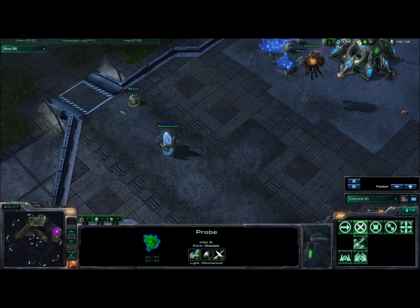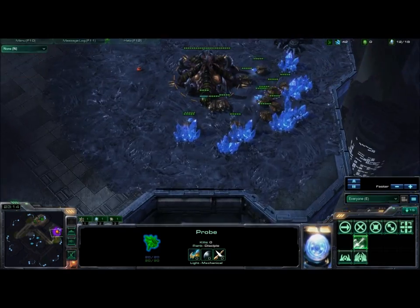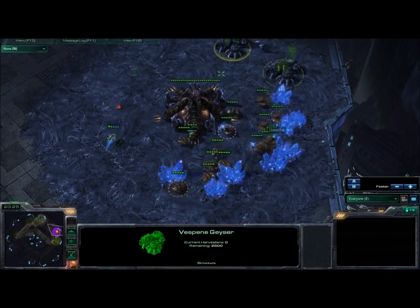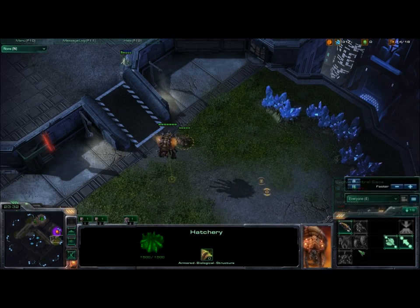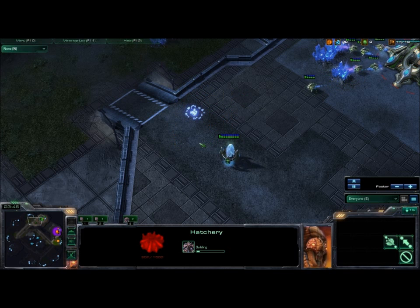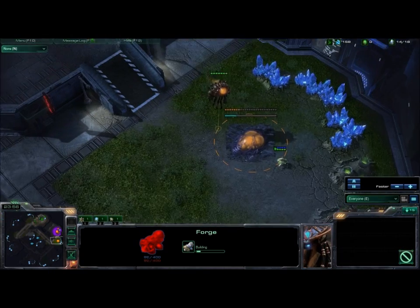We start off with throwing down a gateway like normal. We scout him and see he's doing something normal-ish - he's going hatch first. Because he doesn't have his gas or anything yet, he's at 15, so it's a hatch first build. Oh, big mistake. Hatch first is bad. So what we're going to do to punish that is immediately cancel our gateway, throw up a forge instead, and do a little cannon rushing. Because cannon rushing is a legit strategy.